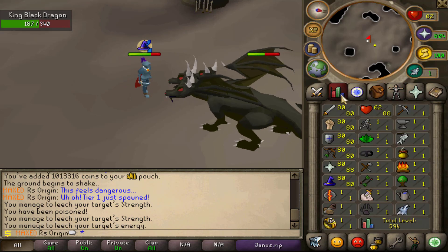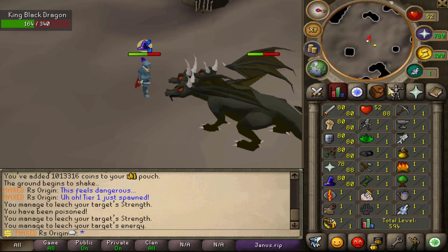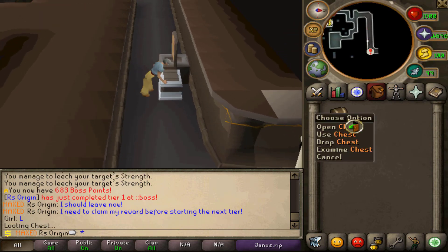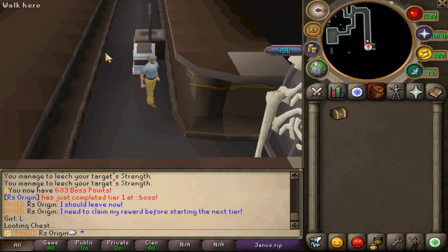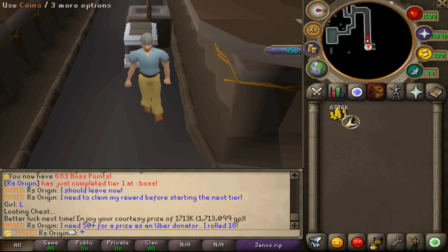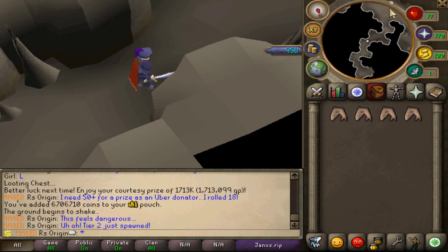With each KBD round or tier you go through, you're going to have different stats, different gear, and different things in general. It's really fun. Once you loot the reward box you're going to get a chest, and you open it up. It won't let you continue the event unless you do — make sure you have a lot of cash because it's expensive to open. If you roll over a certain number you get an item; otherwise you get a little bit of cash. I got only six million — I wasted 800 mil.